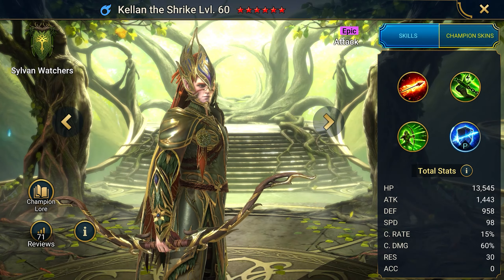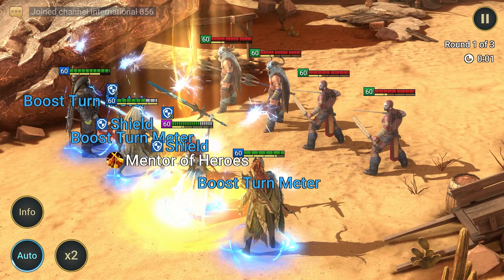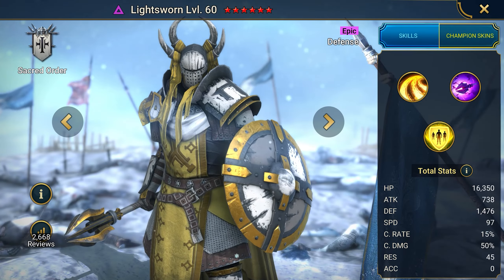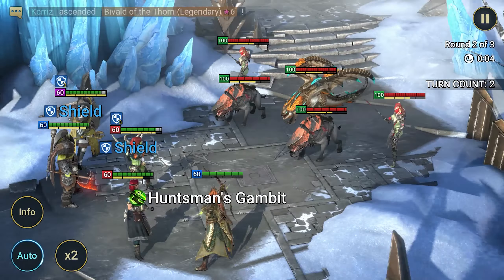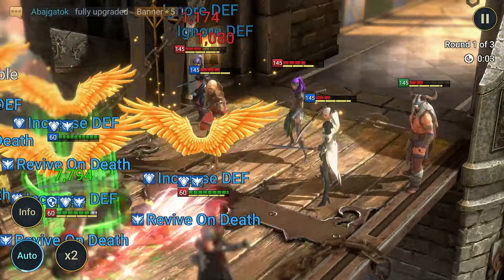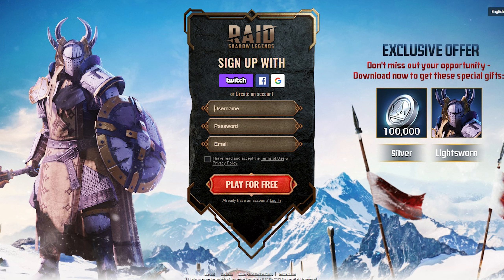But how do you get Kellen in the beginning? Now I will show you my life hack: how to get all three epics along with Kellen on your account. To get our unique set, open the description and follow the link. Everyone who creates an account through our link will receive the epic Light Sworn and 100,000 silver, and a little later for reaching level 25, Lady Quillen with a set of resources. To get it, you need to create an account on the secret page of the official website of the game Raid Shadow Legends. This bonus is exclusively available through our link in the description.